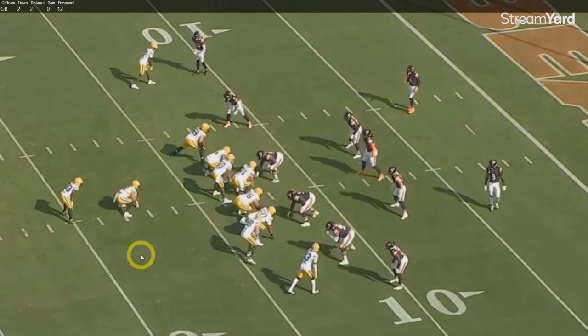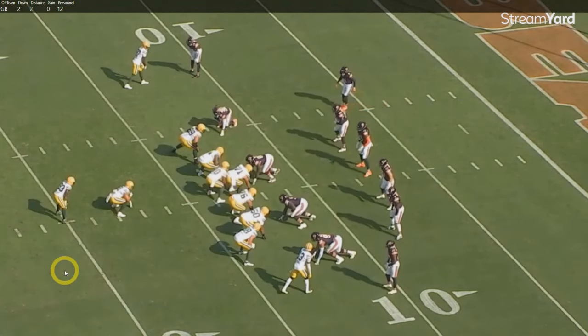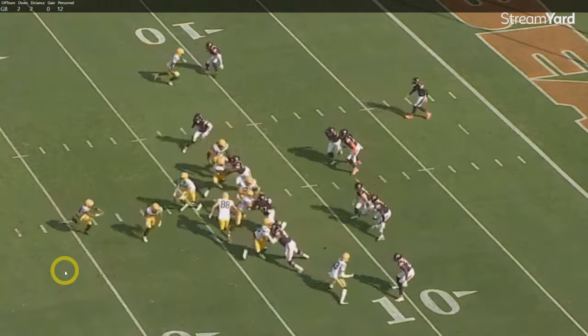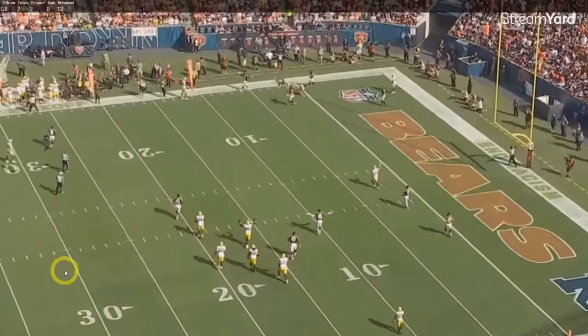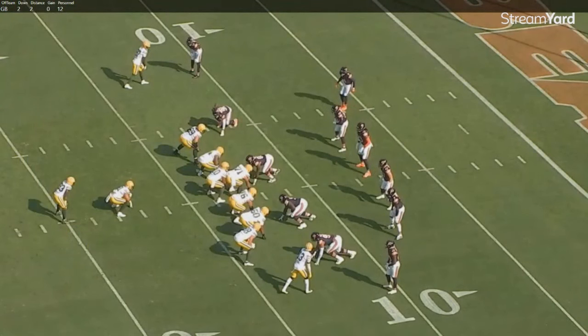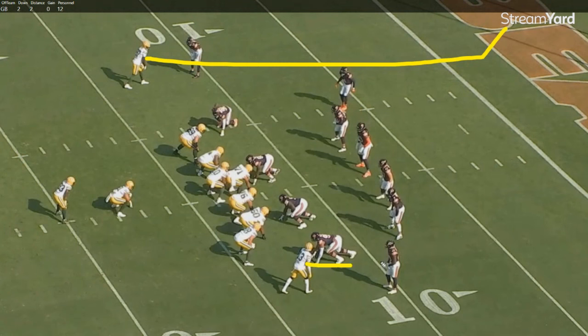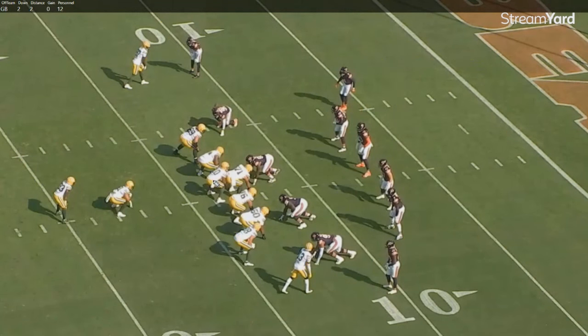It's 12 personnel, second down, just outside the low red zone. On those I-formation looks, it looks like Love is auditioning the play to something — you've got that wide zone pitch look. Then he throws it, tries to fit it into that crosser. Just not quite there. It looks like the wide zone, blocking down, and everyone's going there — looks like the run, like we've seen a thousand times.